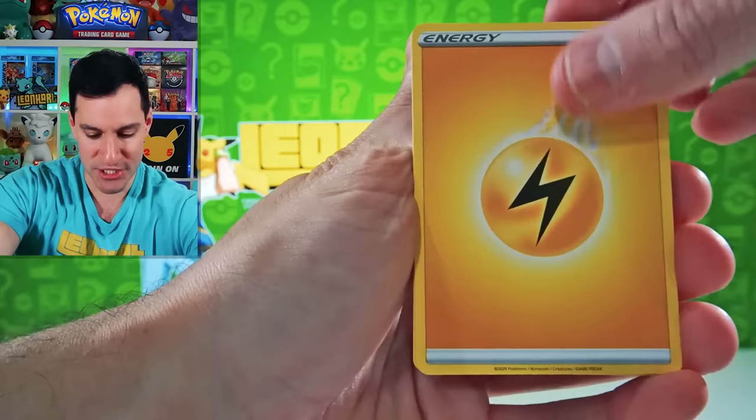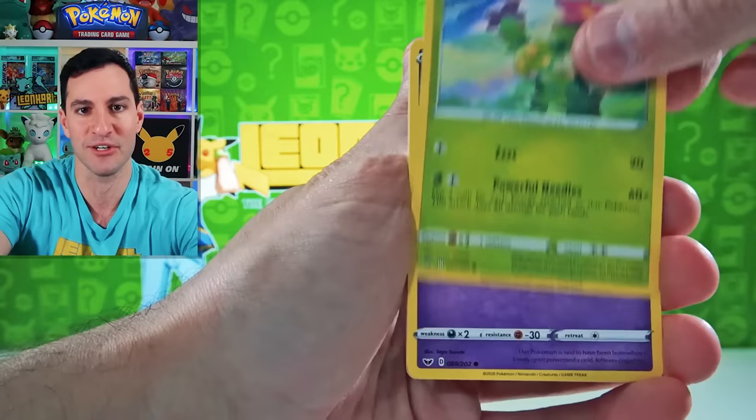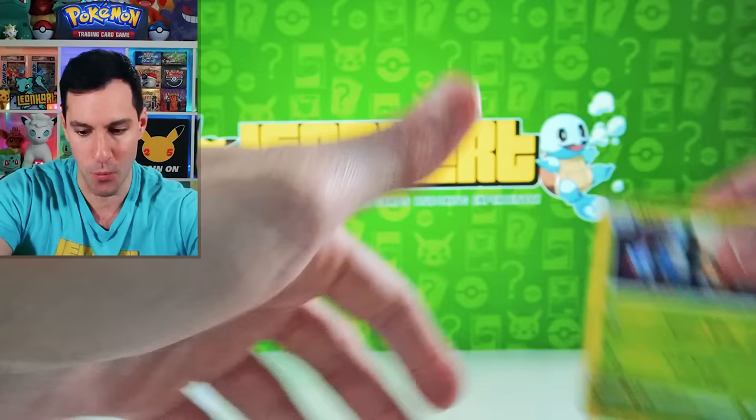I'm also very excited because then we're going to be going into Sun and Moon. Of course, Fairy Energy is now back on the table for the Guess the Energy today. Pincurchin and a Whimsicott. A Hyper Rare has been pulled!